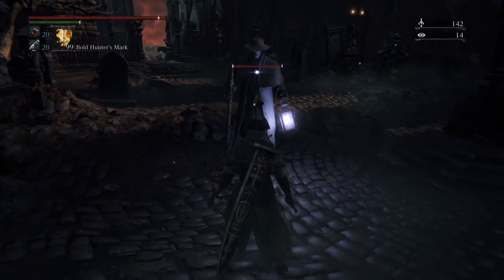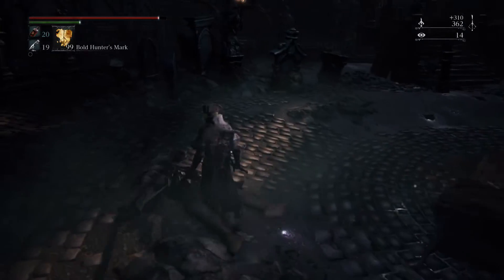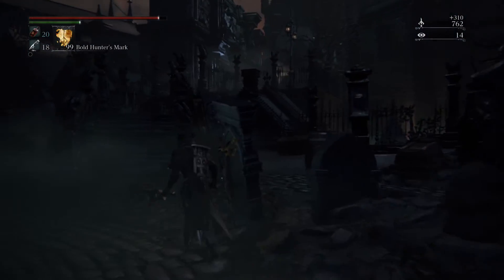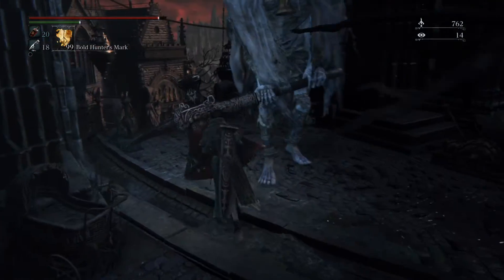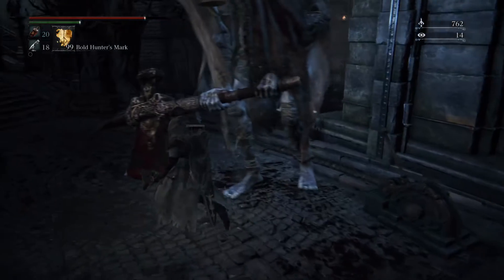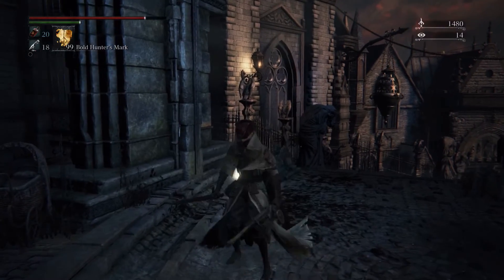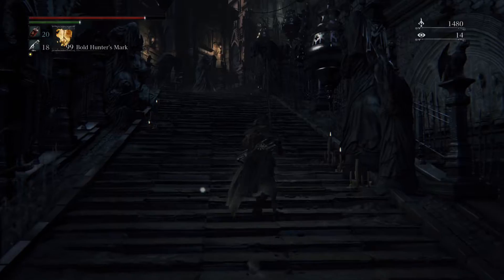Let's deal with him. And then we have another one coming up behind us — no items dropped. We can hear him moving. He guards this gateway, so let's get under his feet. I used the transforming weapon attack there — while I was swinging I hit L1, which does this powerful attack. He dropped blood vials. Up these steps are the gates I was referring to, the gate that leads to the main cathedral.